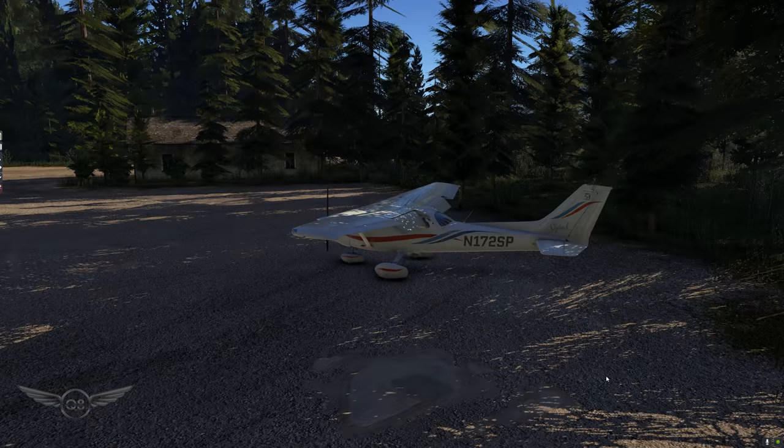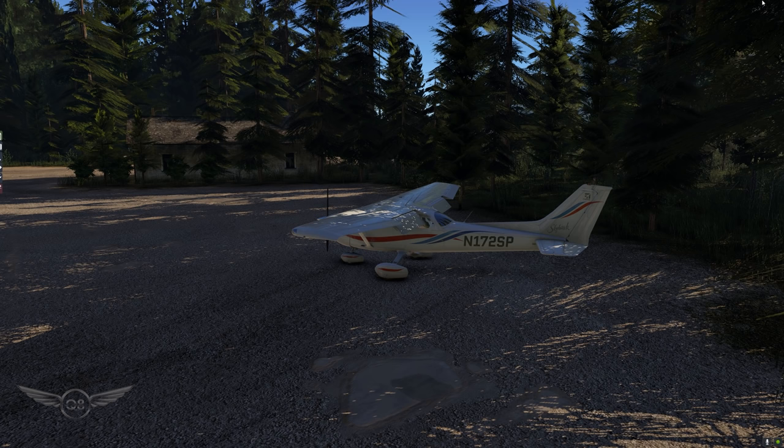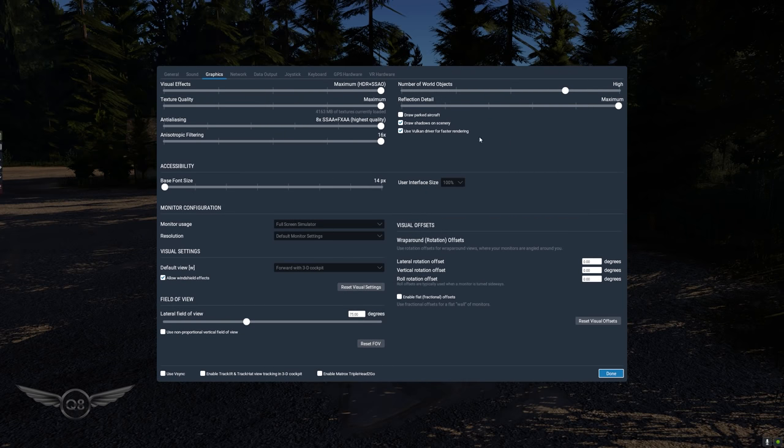In order to subject this plugin to the best test possible, I have made changes to my X-Plane 11 settings, and those are the settings we are going to be using. Everything here is on maximum. The number of world objects I left where it is, and I have set the reflection details to the maximum as well. We have draw shadow on scenery turned on, and I am using Vulkan with the latest X-Plane 11 beta.